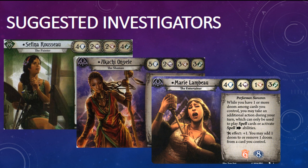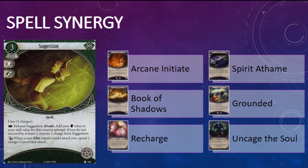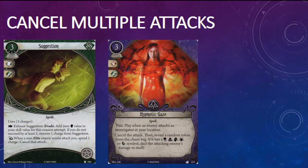Skids and Jenny can purchase this card, but I think Suggestion is really going to shine in the hands of Sefina, Marie, and Akachi. Suggestion is a spell, so you can tutor it with Arcane Initiate, add charges to it with Book of Shadows, Recharge, or Akachi's ability, boost your skill value during a skill test with Grounded or Spirit Fma, and you can play it for free using Uncage the Soul. The spell trait has some of the best synergy in the game, and Suggestion can really benefit from all of those cards.